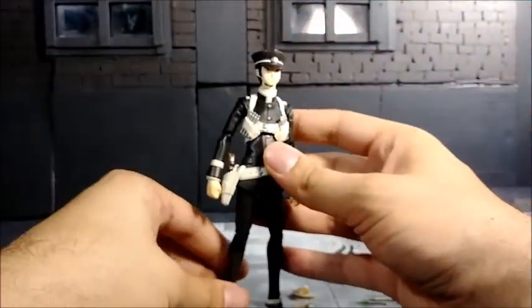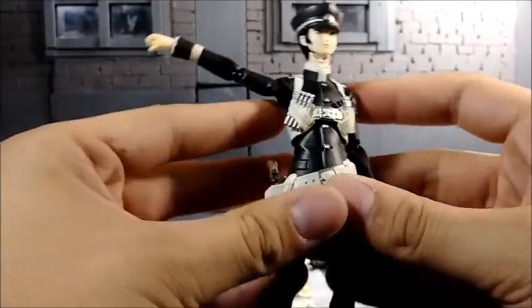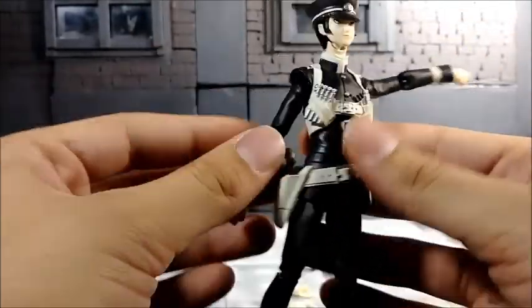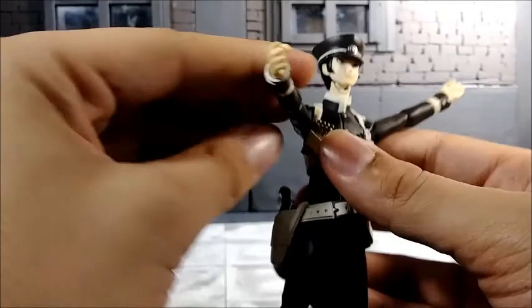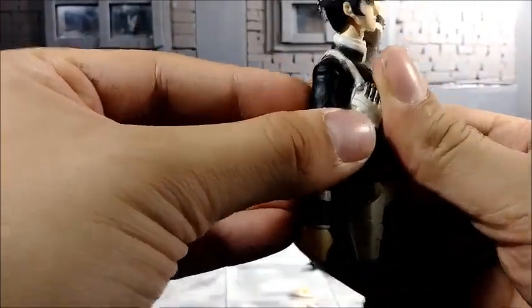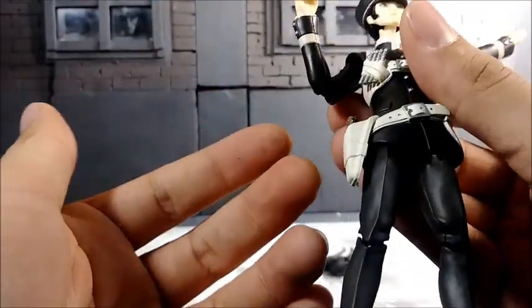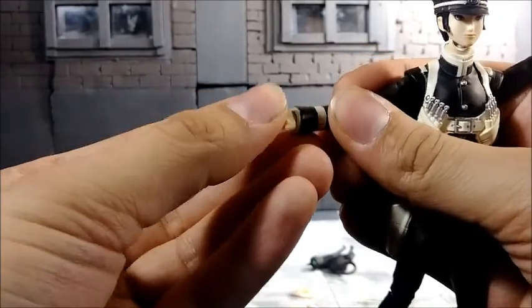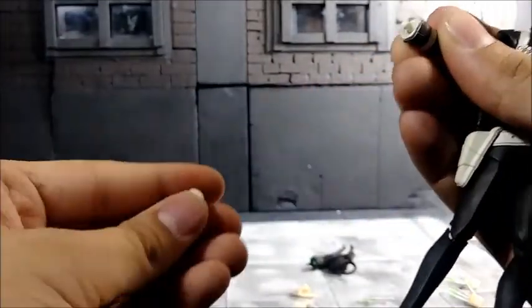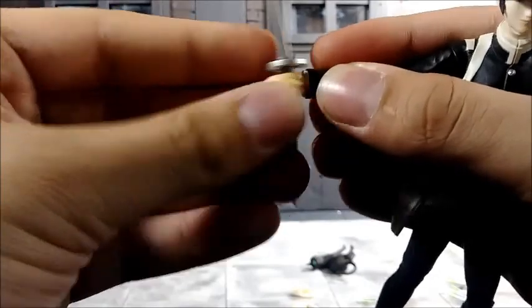Now let's go into the articulation. His arms go all the way out, all the way up — pretty articulated, with up-and-down motion. If you pull on it, you can pull it down. He has a single-jointed elbow which gets you pretty much a double-joint range. His hand does swivel and does come off. Let's take off his hand and put on his sword hand — pops off pretty easily and pops on easy too.